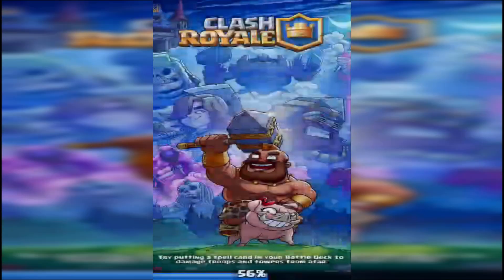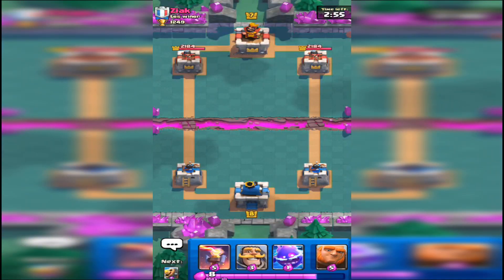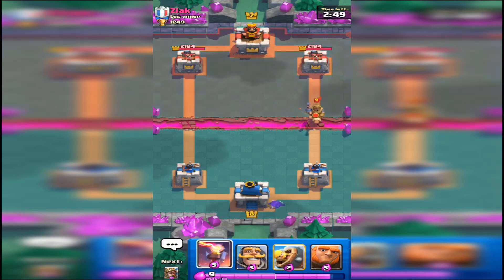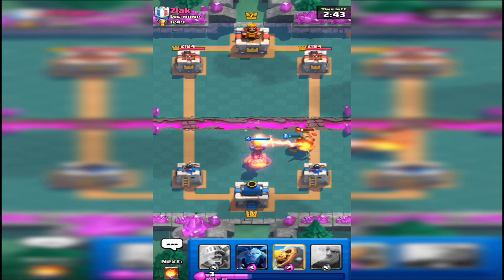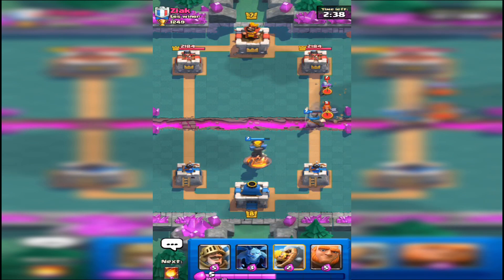It's really weird for me because when I first started playing, this was Arena 5 — this background arena. Back then this was Pekka's Playhouse... actually wait, I completely messed that up. Pekka's Playhouse was Arena 4. So yeah, for me it is very weird seeing this.